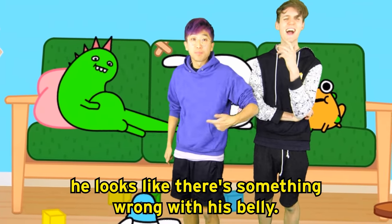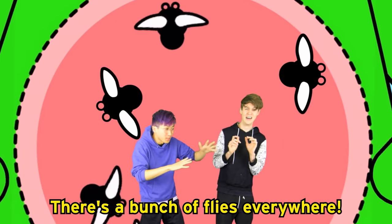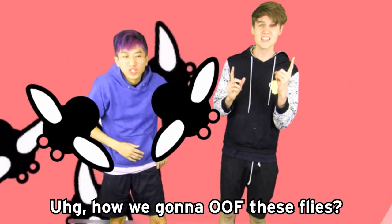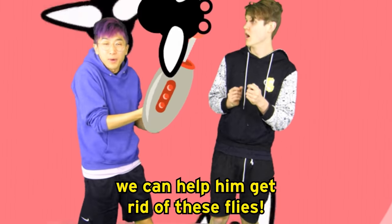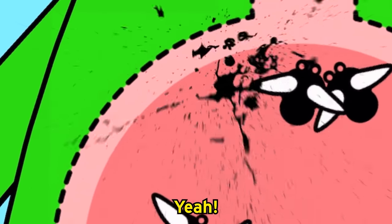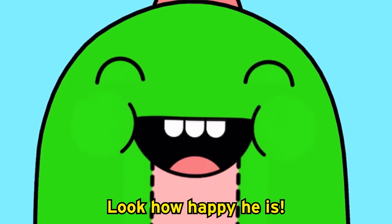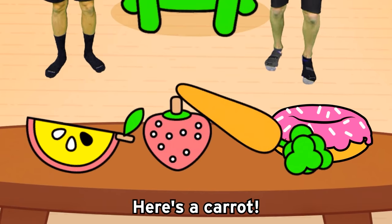We are now inside the lizard's belly. There's a bunch of flies everywhere. How are we going to get rid of these flies? We've got our super secret blasters - we can help get rid of them. We did it! Look how happy he is. Because he was so brave, I'm going to give him some food. Here's a carrot.